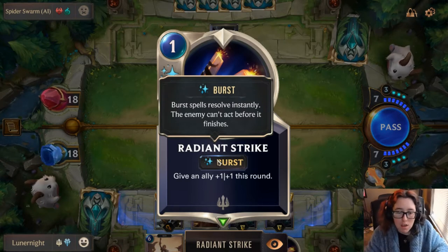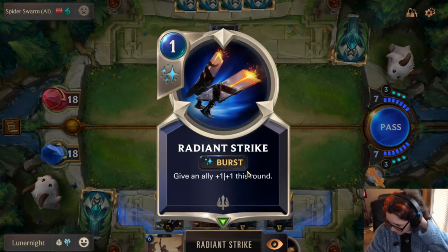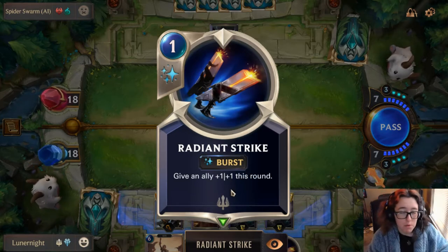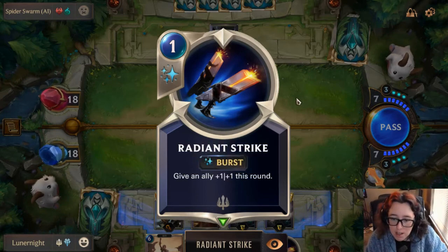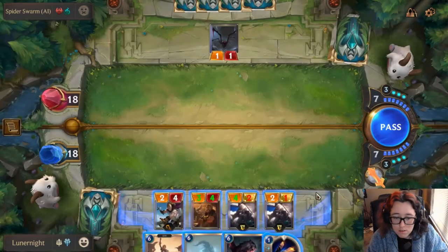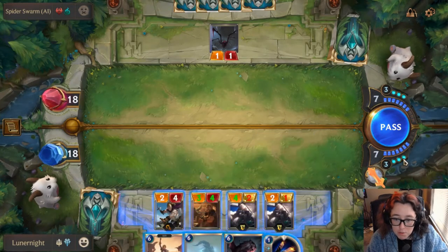Whereas there's Fast spells, which I can use but the enemy gets time to react and do something themselves. And then there's Slow spells, which can't be used when something else is happening — I can only use them on my turn when nothing else is happening. So this is pretty cool to have. I have extra spell mana so it comes out of this instead of my normal mana.